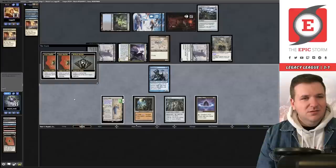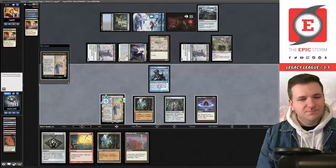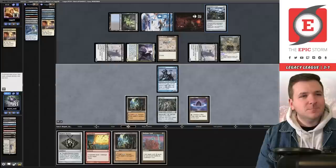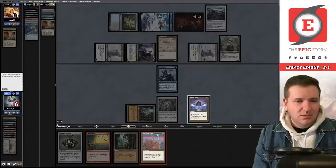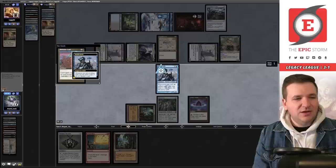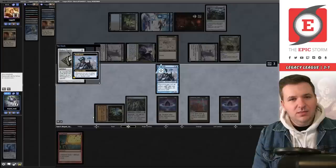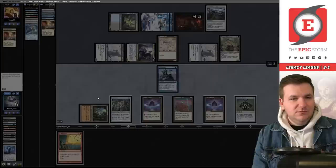I try to grab Haywire Mite but I can't enter it from libraries with the Cage in play. I should have tried to draw into it with Riddlesmith, or gotten a Lion's Eye Diamond instead — that's on me. I didn't play this match that well. I concede — I can't flashback Echo.